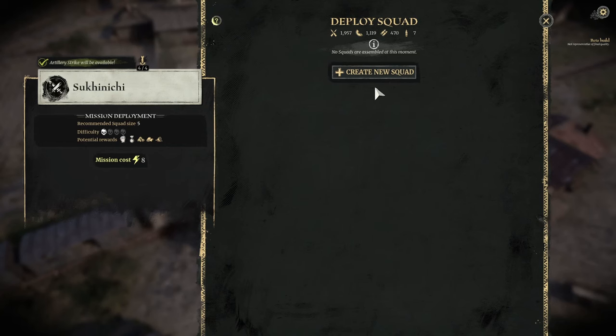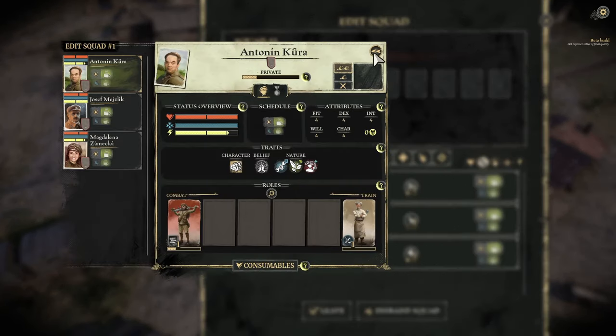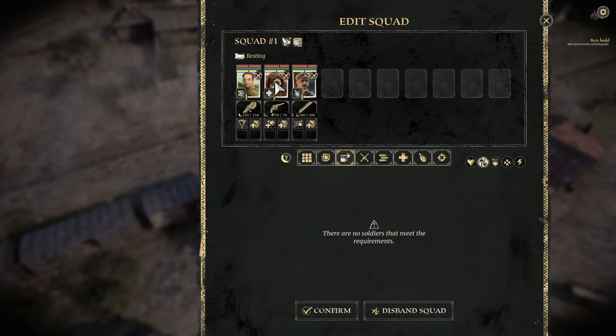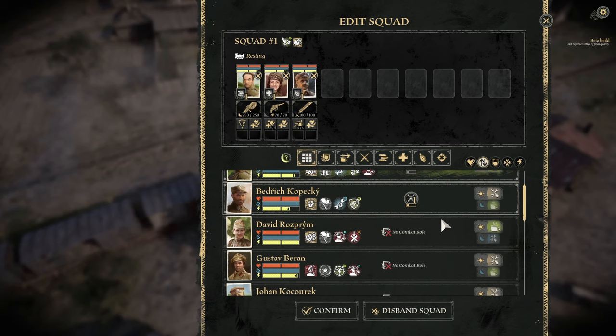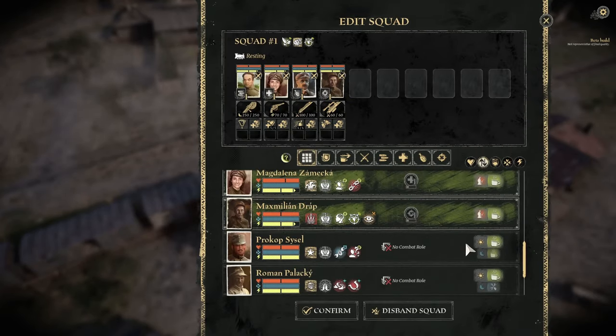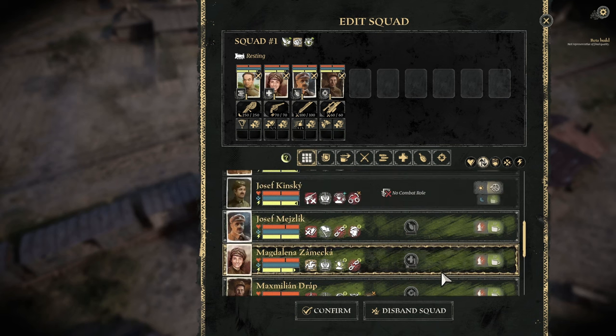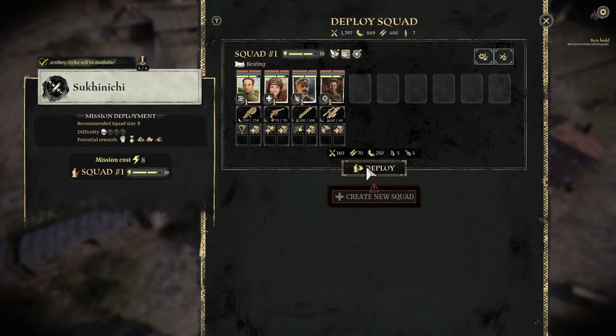Start the mission — we need to get some more supplies. We get to pick a squad. We're down to three people because I put one into the train doing something. You, you, and you. Maximilian — you're assigned to the squad. We'll take the four we had before because we know what we're doing with those. Confirm them and deploy them. Difficulty is one skull — that's always not ominous! How is difficulty measured? In how many skulls there are, because skulls are a lovely visual representation of difficulty. Only one skull — very good. We might get a new soldier, some XP, fuel, cloth, and food.